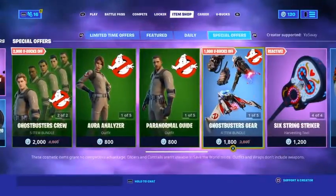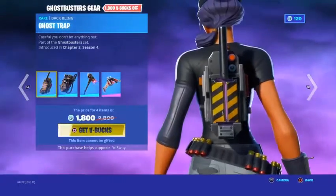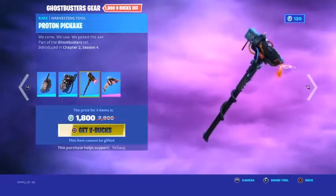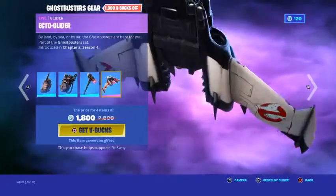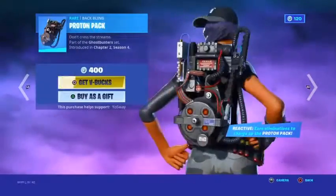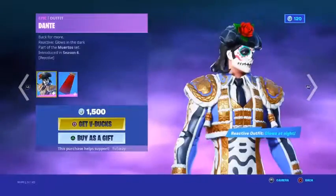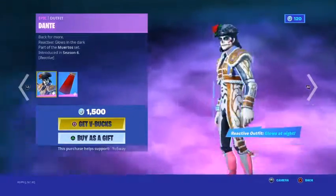All sold separately for 800. We have the Ghostbusters Gear Bundle with the Ghost Trap, the Proton Pack, the Proton Pickaxe — which I wish I could have — and the Ecto Glider, which is probably the biggest, coolest, bulkiest glider ever. All sold separately for 400, 400, 800, and 1200.